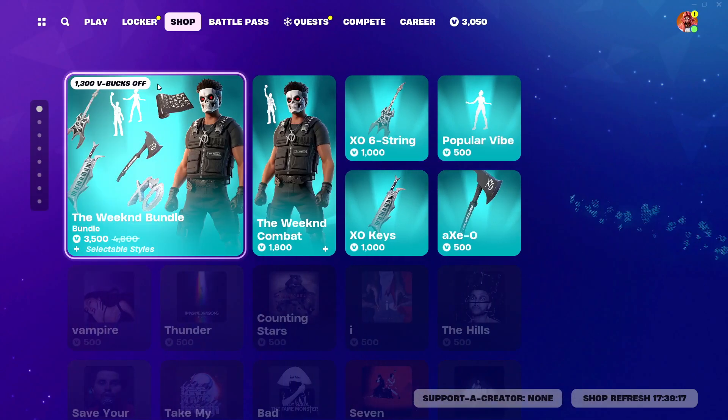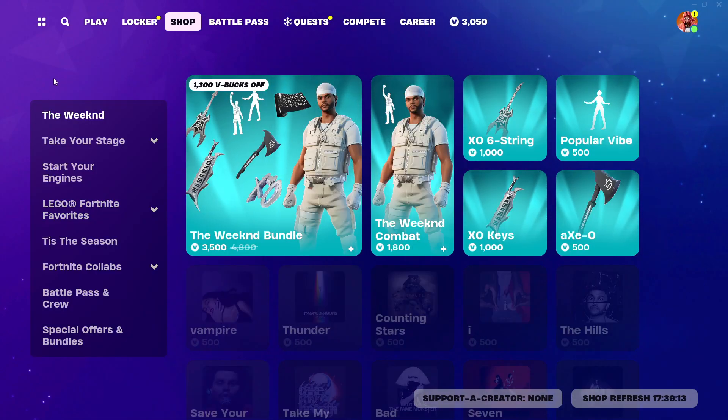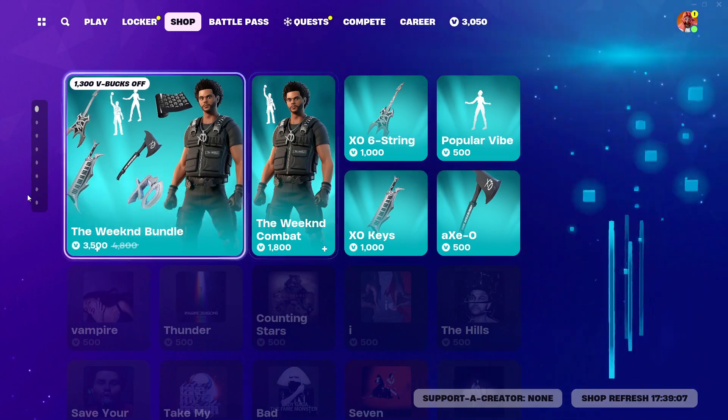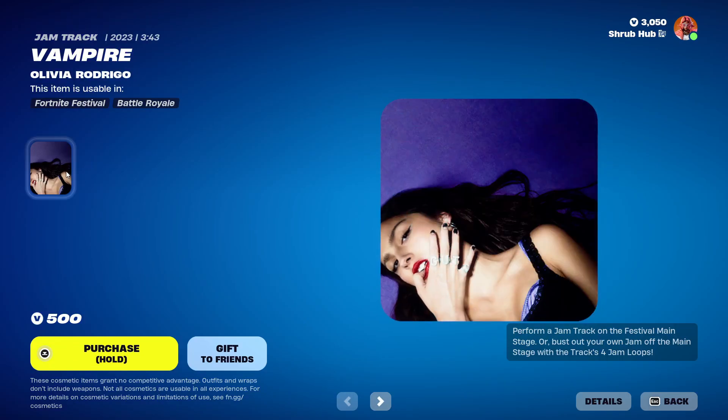Hello y'all and welcome to today's video. We're going to have some shop, being the 10th of the 12th training camp here. Let's start with the shop. This is the second shop of today. First we have the weekend model still here. Then we have the brand new Vampire by Olivia Riever — jam track.